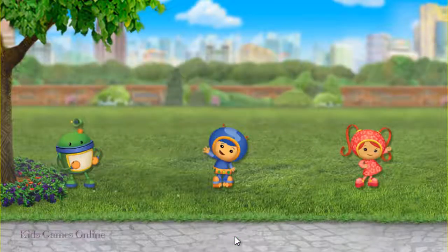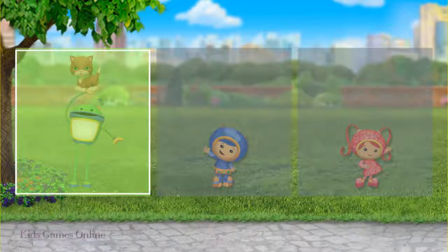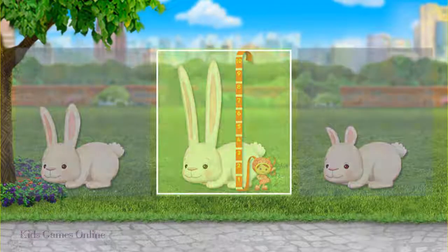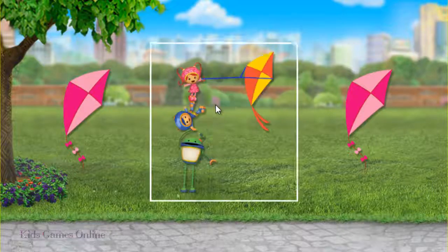Tap on the Umi who could use extendo legs to save her. Nice job, bot! Aw, bunnies! Tap on the one with the longest ears. Great measuring! Tap on the Umi's kite — it's different from the others. You got it!